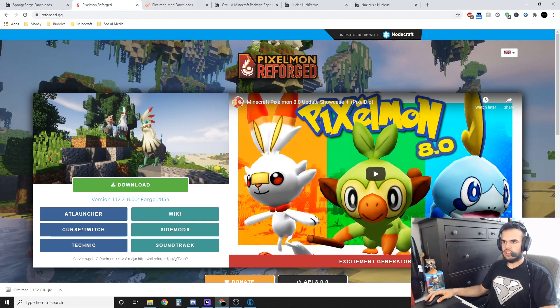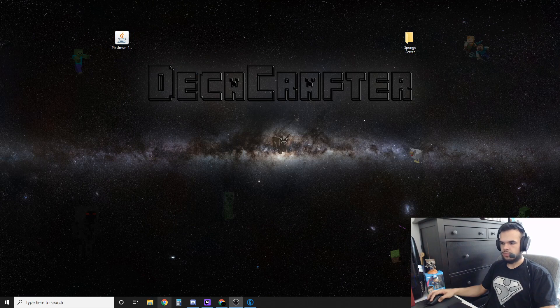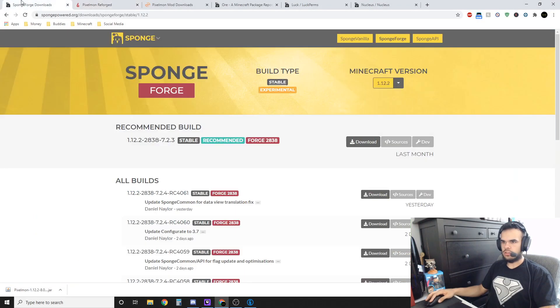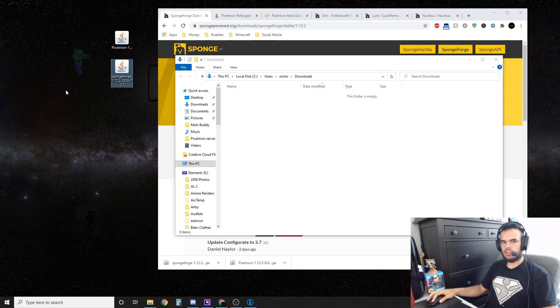Here's our Pixelmon — I'm going to go ahead and throw that on the desktop for now. Next thing you want to download is SpongeForge. Click on the SpongeForge link — it's going to be down in the description. You're just going to download the recommended or latest version of SpongeForge.